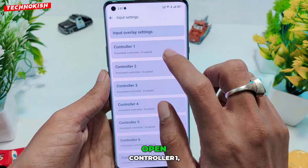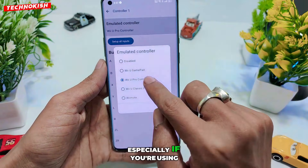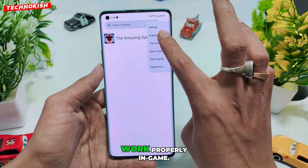After that, go to Input Settings, open Controller 1, and select the Wii U Pro Controller. This step is mandatory, especially if you're using the on-screen control layout, otherwise the controls won't work properly in-game.